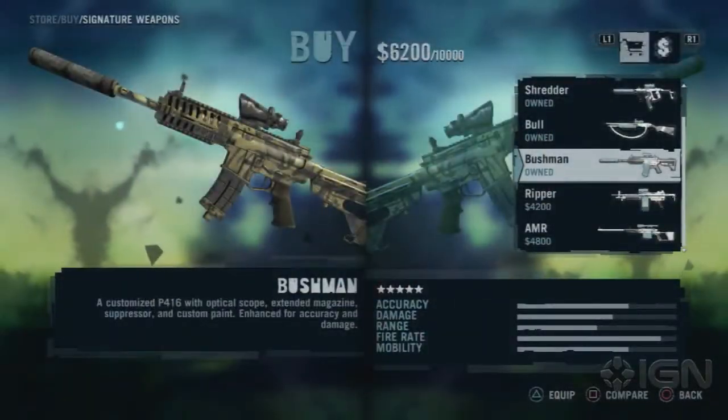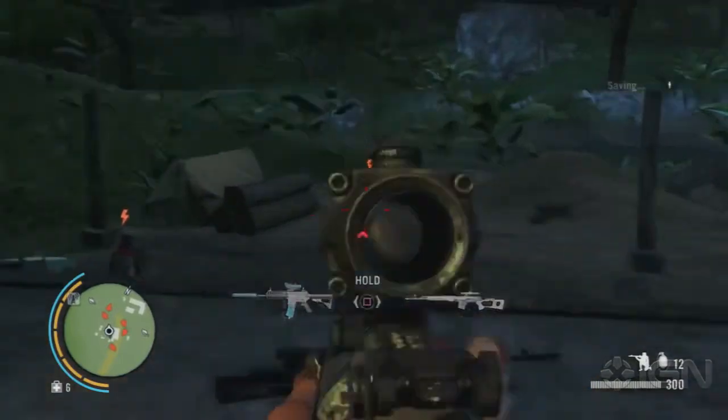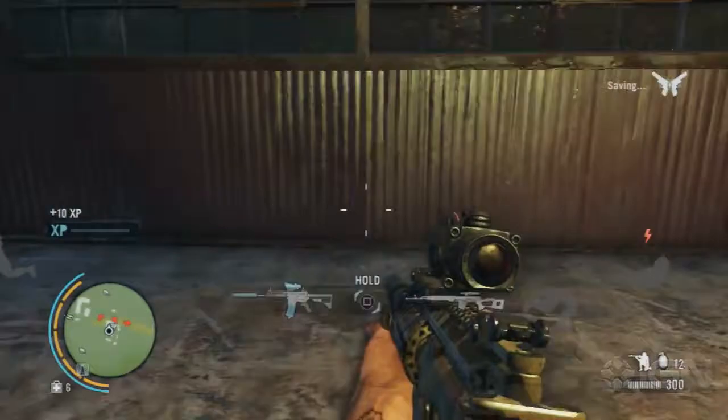Then there's the Bushman, a customized P416 also sporting an optic scope and extended clip, though the addition of a suppressor is unique to this weapon, along with increased range and extra damage, perfect for close quarters or long-range firefights.